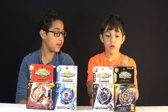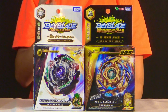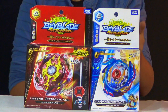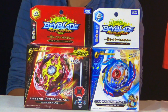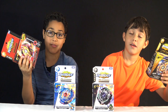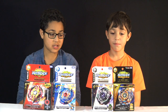So we have Noah's: Drain Fafnir 8-0, Crescenten 2, and Glaive Loop. And here I have God Valkyrie 6 Vortex Reboot and Legend Spriggan 7 Merge. Legend Spriggan is my favorite Beyblade ever. I love stamina types so Drain Fafnir is mine. My brother loves Bounce Stab. Okay so let's get started.